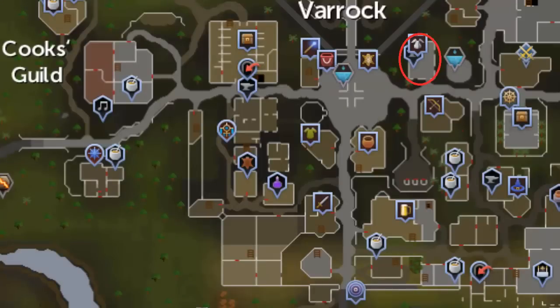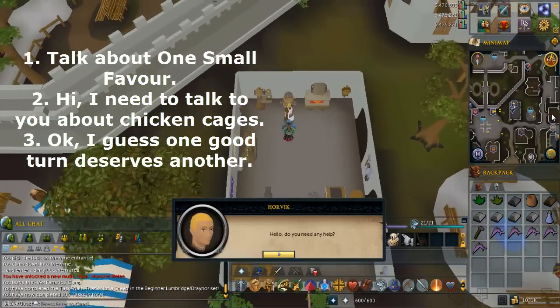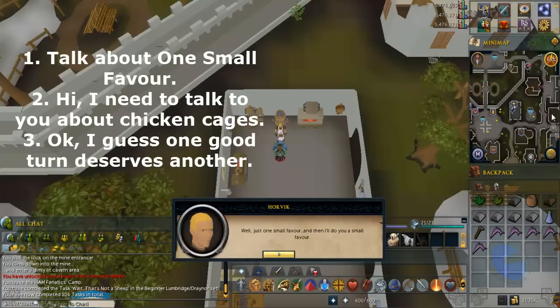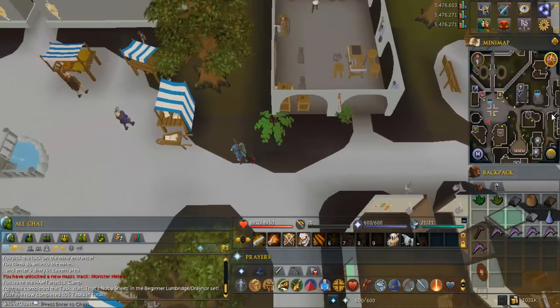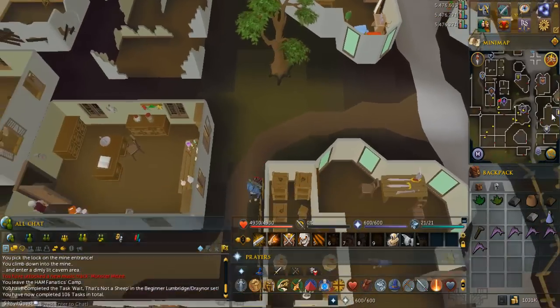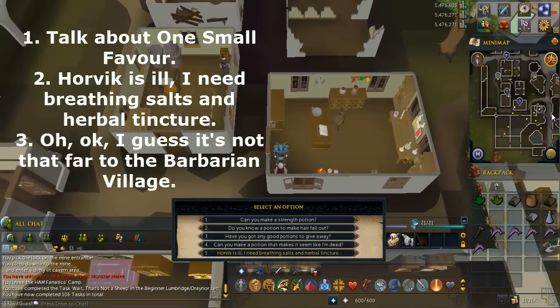Go to the armor shop in Varrock, which is the building circled in red on this map. Talk to Horvik and select the options written on screen. Go southwest to the potion guy in Varrock. Talk to the potion guy and select the options written on screen.